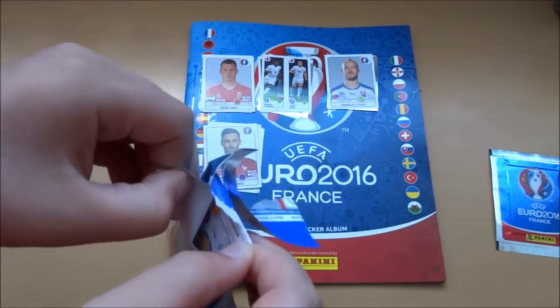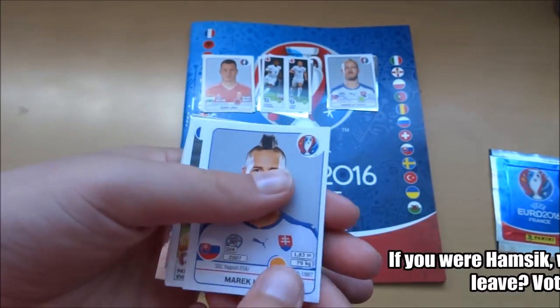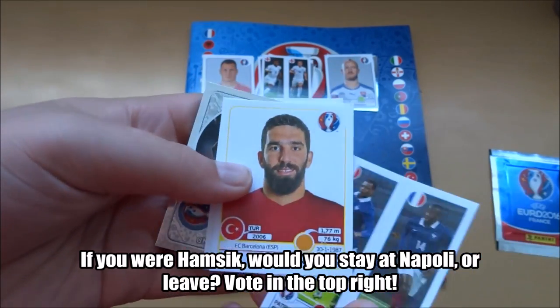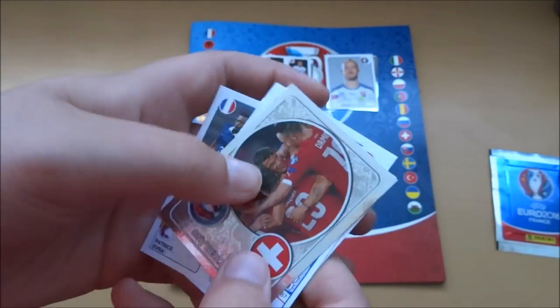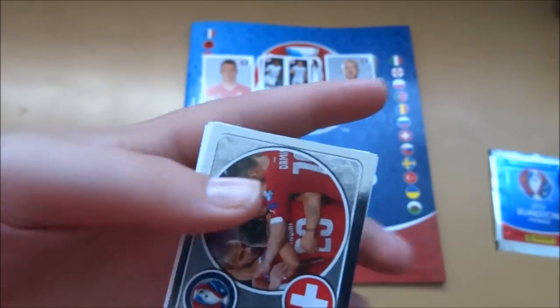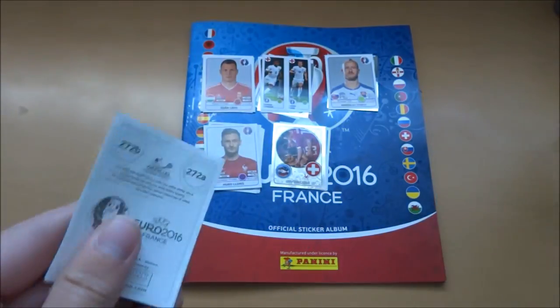Fifth pack. Hamsik, who's been linked with a few moves, but I think he's dedicated his future to Napoli. Evra and Matuidi — decent. Arda Turan. Stanku and Kerasu. And the Swiss team sticker. I thought they were quite unlucky to go out against Poland, but obviously in the shootout, which is a horrible way for anything to go out.